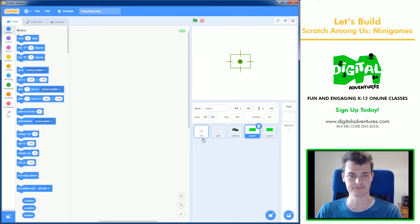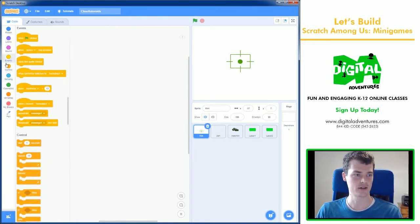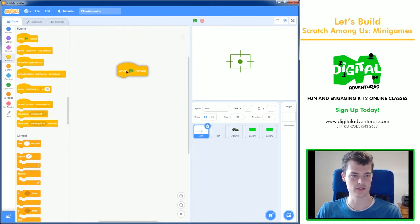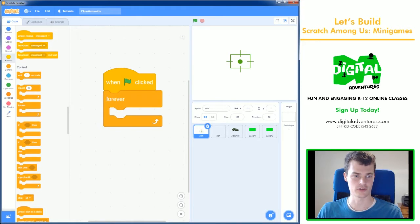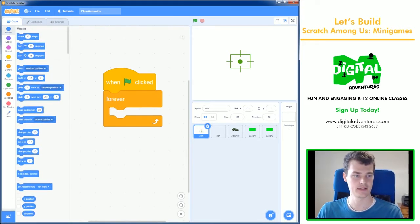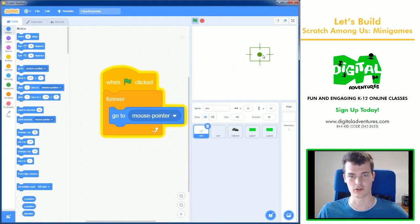We're going to start by getting the aimer to follow our mouse pointer. That's pretty simple — all you need is a 'when green flag clicked' from Events, and then a Forever block. Anything inside the Forever block will happen all the time. Inside it, we use 'go to mouse pointer.' Step one complete!